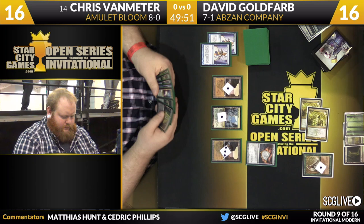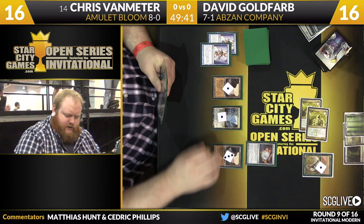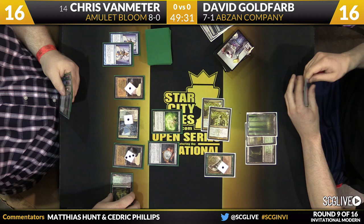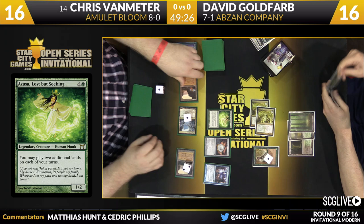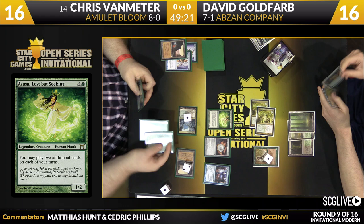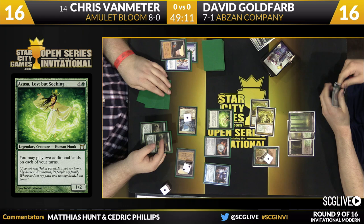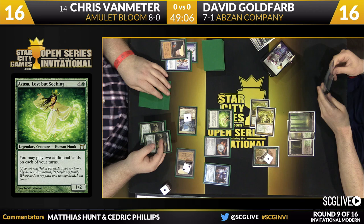He'll start by playing Golgari Rot Farm. The trigger from Amulet will untap that. He'll add some mana and pick it up. Looks like he's going to do some Azusa shenanigans now — we can get the Azusa for free here, which means if David had a kill spell right now, he would not get to transmute. But that is not going to be the case. So going for this line, he can just go straight for the kill. There is Hive Mind. And now it's time for a couple of Pacts — two of them. This is the most aggressive line. David didn't have the kill spell.